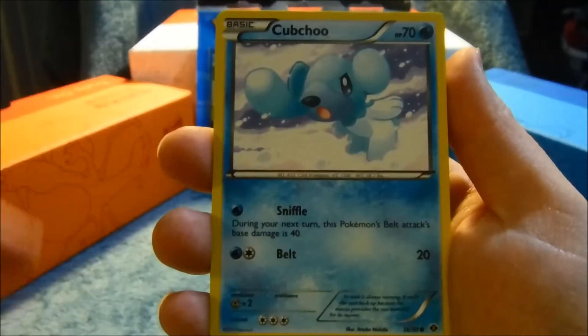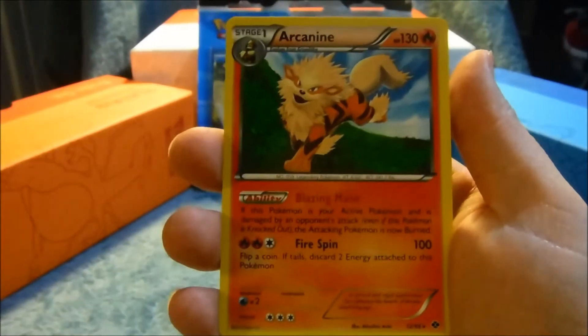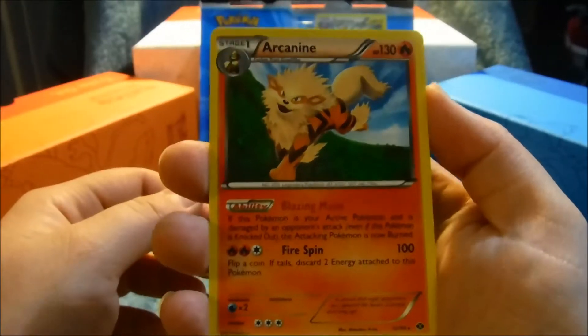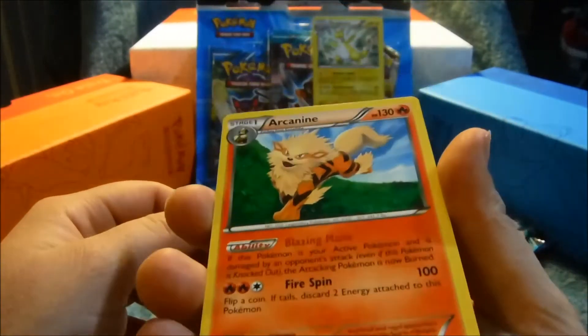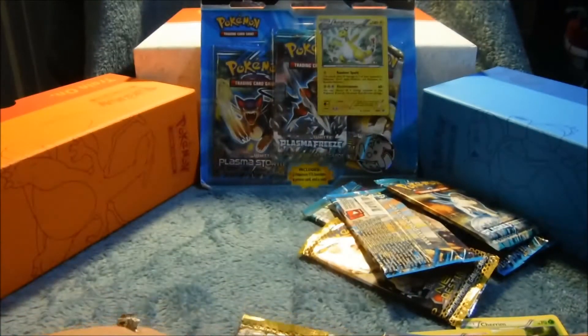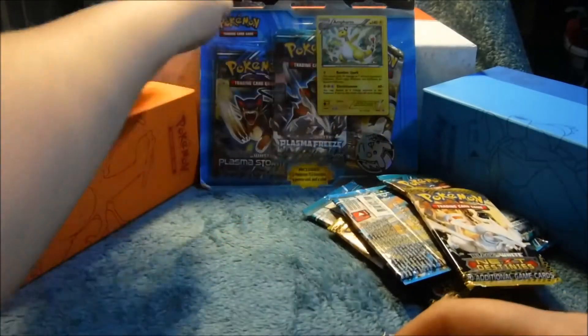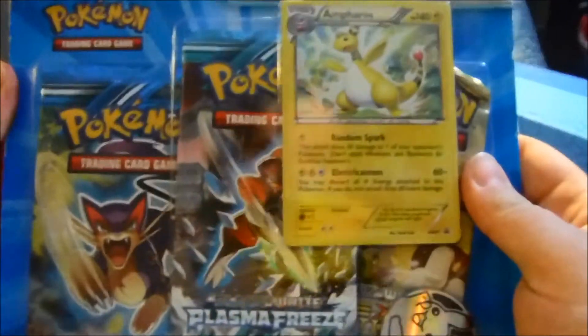Staryu, Riolu, Kricketot, Scraggy, Cubchoo — reverse holo Foongus and Arcanine! Wouldn't have made it ten times better if it was holo, but I still love Arcanine. That was the last one for that pack, so let's move along to Ampharos.